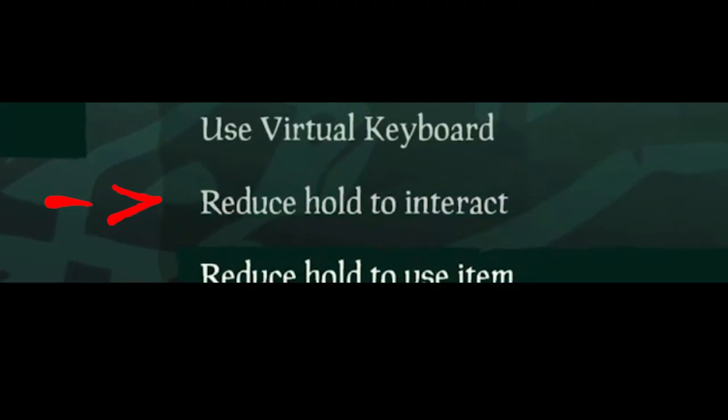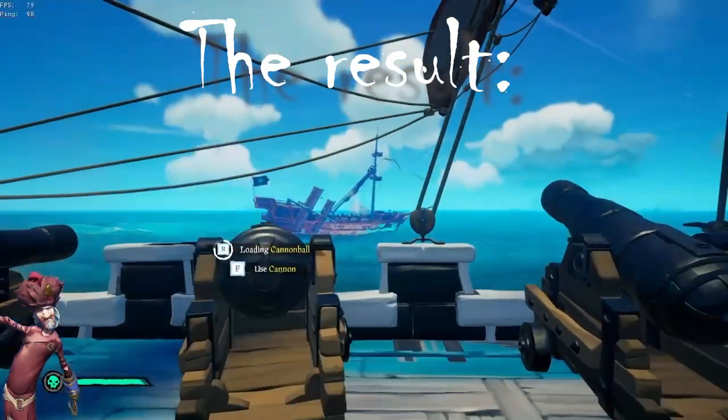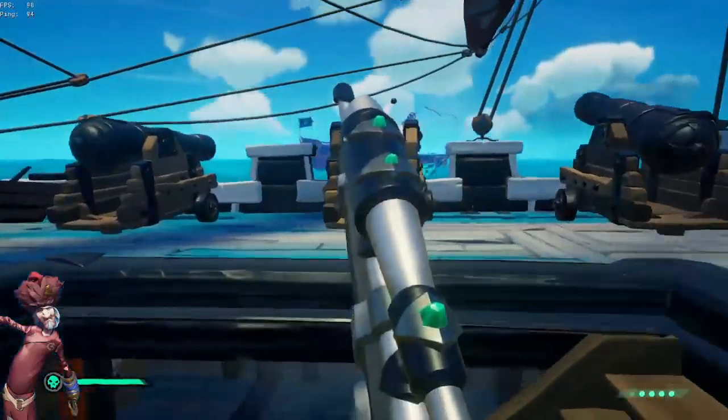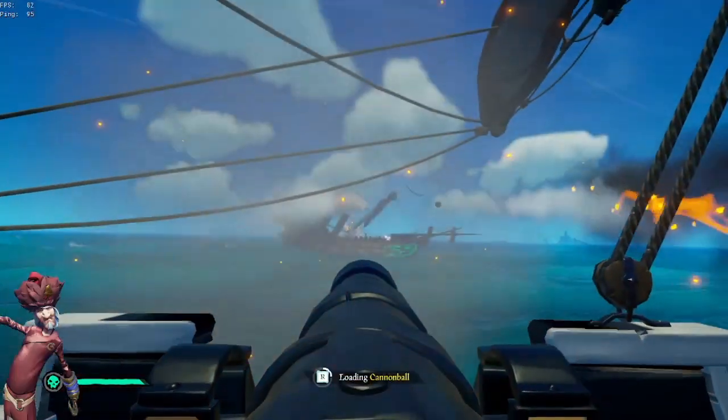I also recommend having 'reduce hold to interact' on, so all you have to do is tap reload once. Imagine a full cannon line on a galleon doing this — it's easy to see how this could be a very, very good tactic to learn. But it's probably gonna get taken out of the game, so do it quickly before they patch it. I'll see you next time.